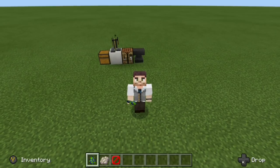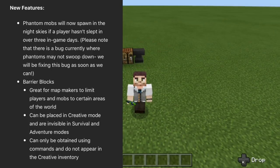I'm going to go ahead and pop up the changelog and let's take a look at this. It says new features: Phantom mobs will now spawn in the night skies if a player hasn't slept in over three in-game days.